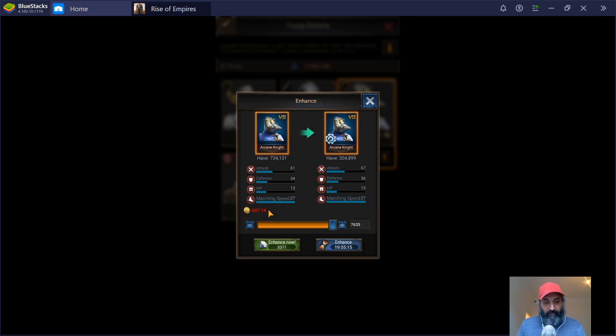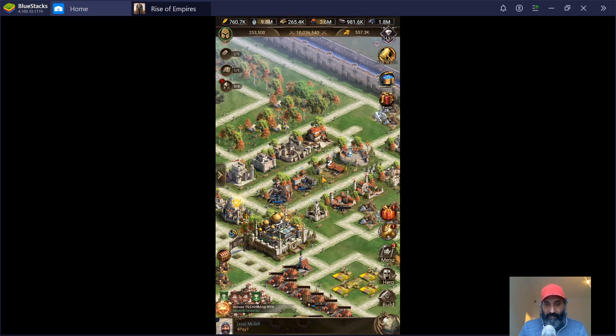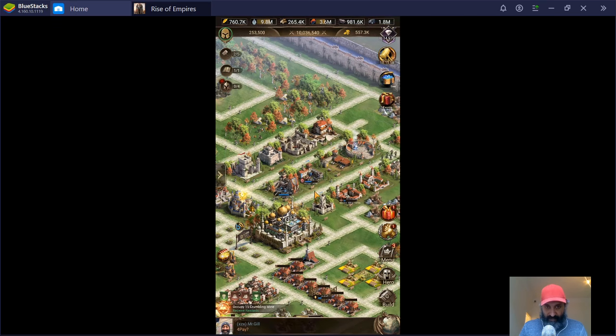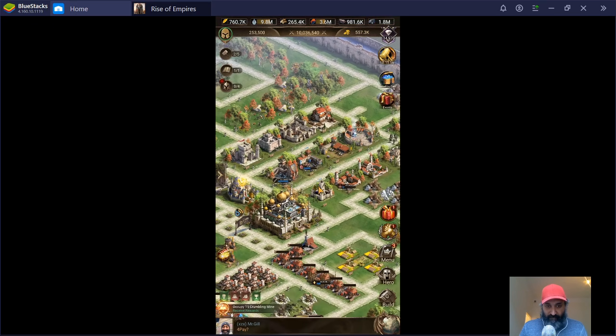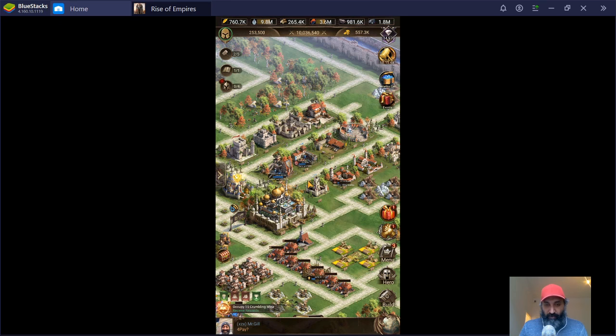The cost for me is 687,100 gold to enhance 7,635 troops, which gives me a cost of about 89 gold per enhanced knight. Is that cheaper than training tier 8 troops themselves? The answer roughly is yes, however we're not getting the same benefit. For 89 gold I'm getting tier 7.3 troops.